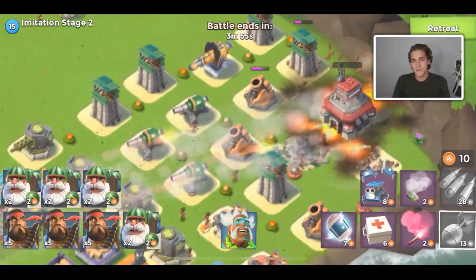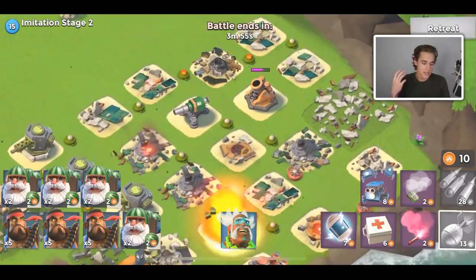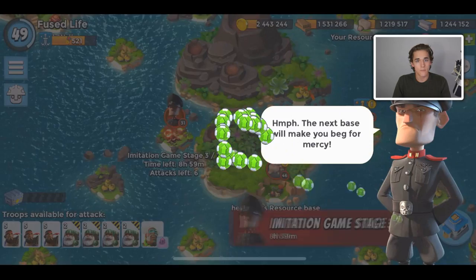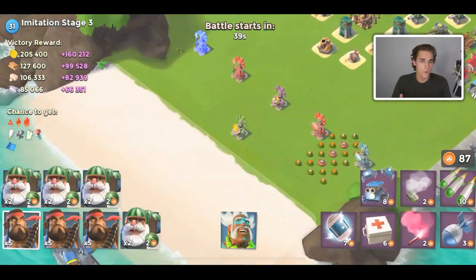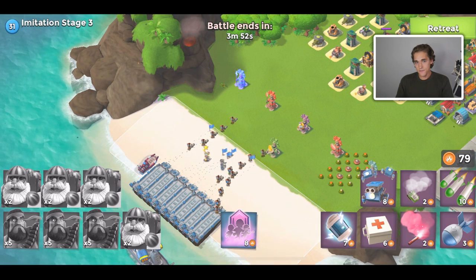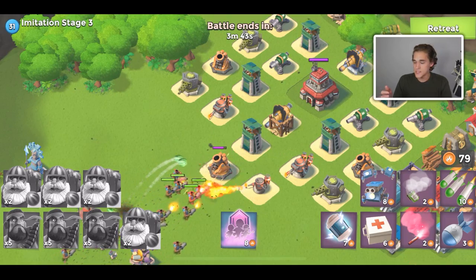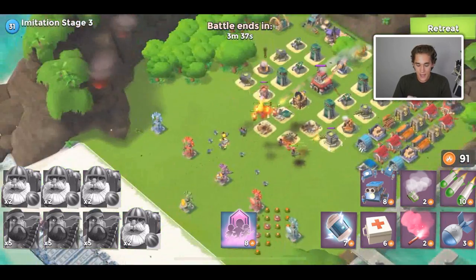The first combination I thought was super interesting — and I've actually never tried it before — is scorchers, zookas, and one boat of cryoneers. This player said he's at about 1,300 medals and uses three boats of scorchers. These are maxed-out landing crabs, maxed-out scorchers — that's six total scorchers — four boats of zookas, and one boat of cryoneers.